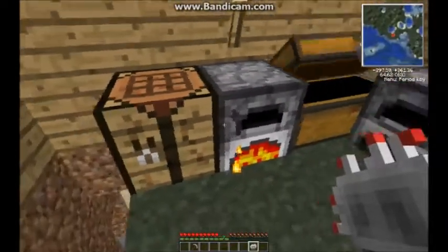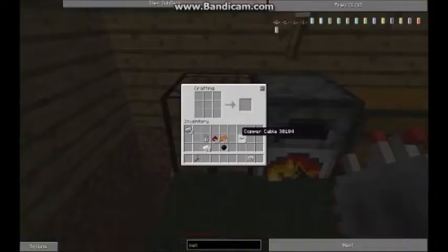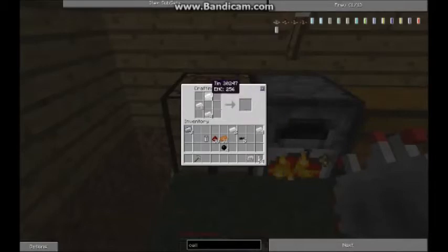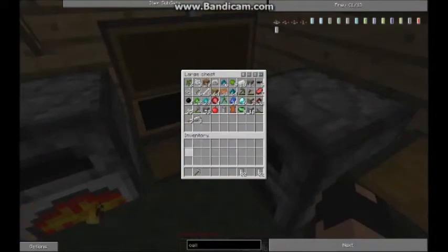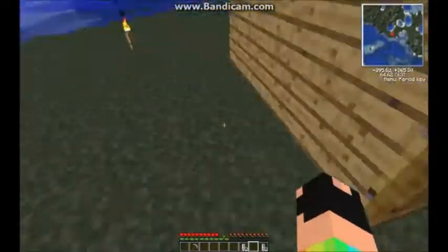While we wait, I'll show you something I always do to get obsidian. Make 64 cells. This does require that you know where lava is, and because it's risky you don't really want to kill yourself, so I normally put away all my other important stuff first.